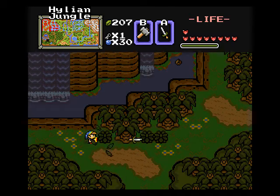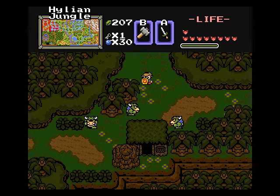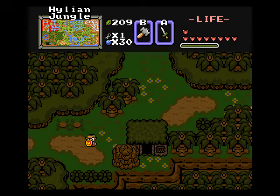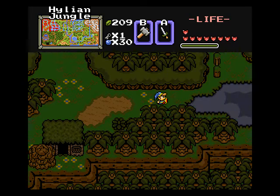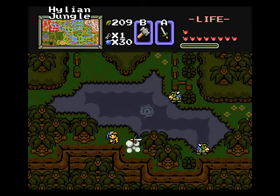And now we gotta work our way around to Level 6. I don't know what this little cave is, but we need a super bomb to blow away that cracked mountain block. Actually, I think there's a bomb shop over here we can visit, so we can get that taken care of right now. I'm kind of curious to see what's in that house.